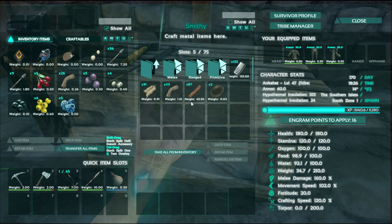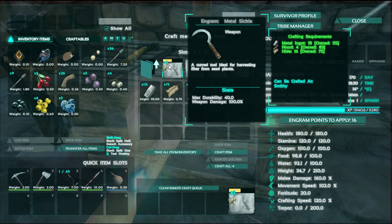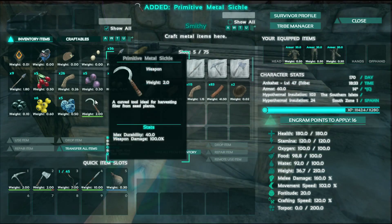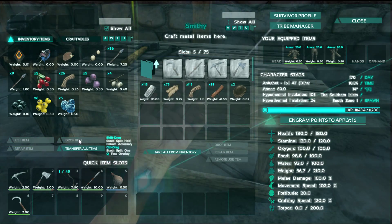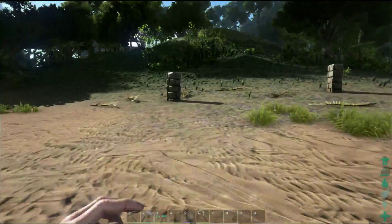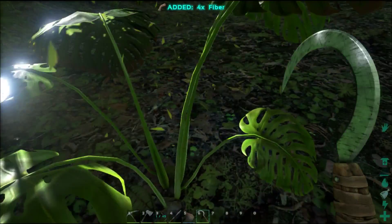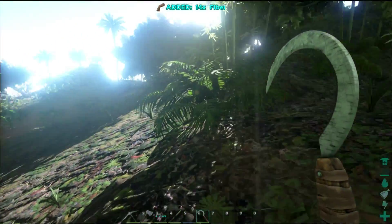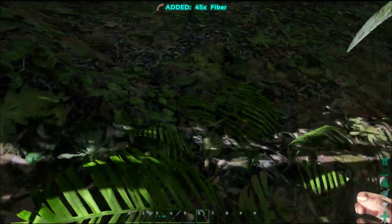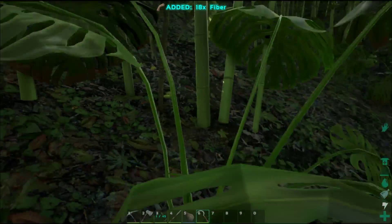We're going to learn the metal sickle — we'll go make one and I'll show you what that does because this is going to expedite gathering fiber by quite a bit. So we go to weapons, melee, sickle — we made a sickle. We're going to pop over here with our sickle and gather these plants, and you will notice that I'm not getting any berries or anything anymore — I'm getting fiber. The sickle will only gather fiber; it will not give you berries or seeds of any sort.